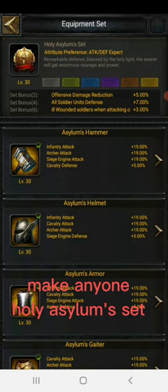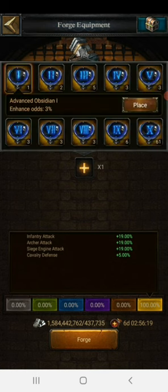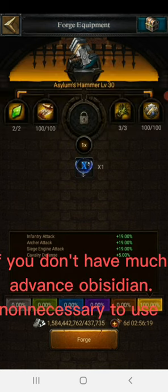Make anyone hold the Asylum set. If you don't have much, advance a Byzidian non-accessory to use.